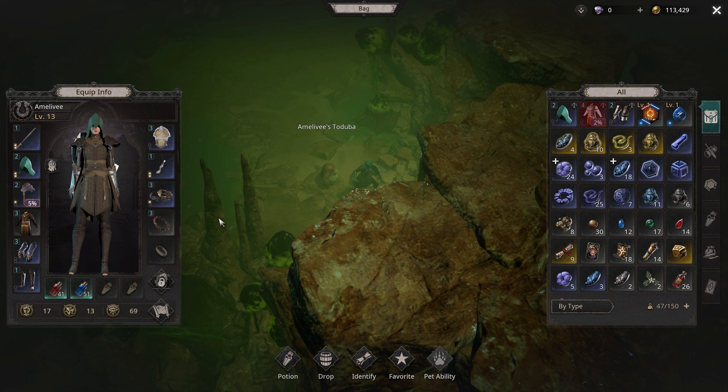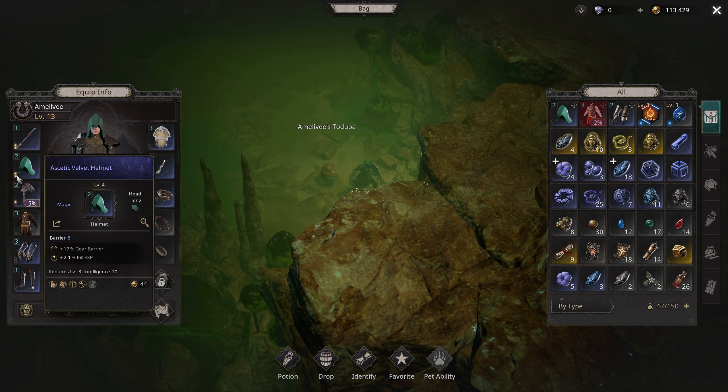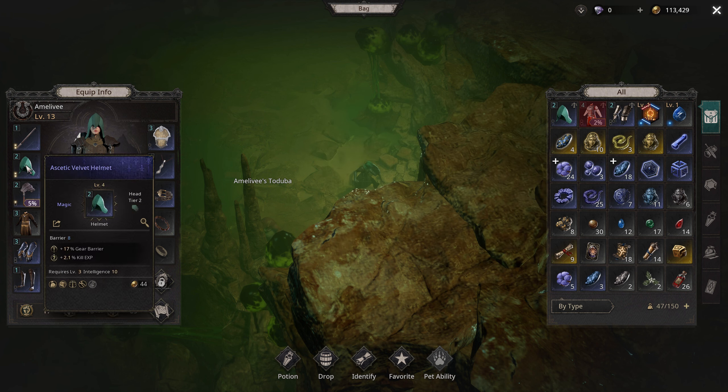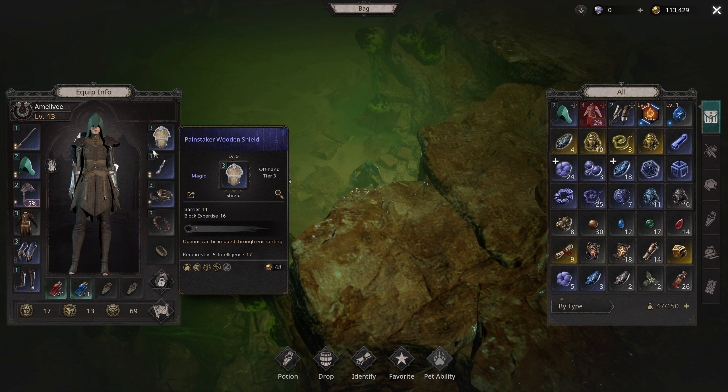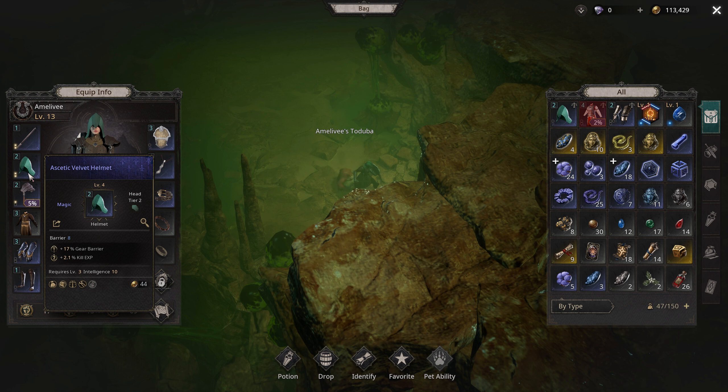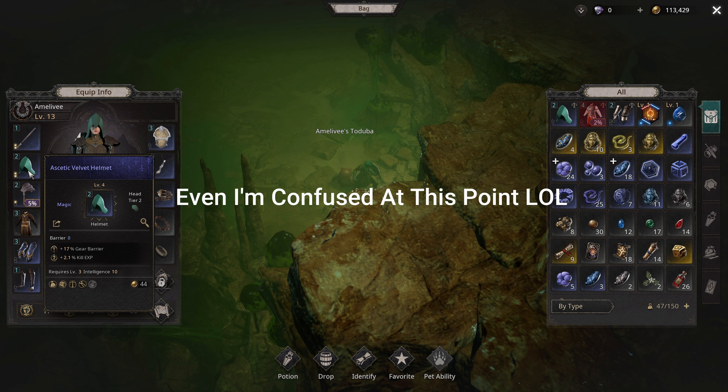I've upgraded some of my gear. If you look at the gear, below the armor picture it shows the armor value and a question mark. The yellow dots on your gear indicate how many stats it has. This one has a socket but no stat. I used an upgrade material to upgrade my gear, and it says level four but has two stats because I upgraded it twice.